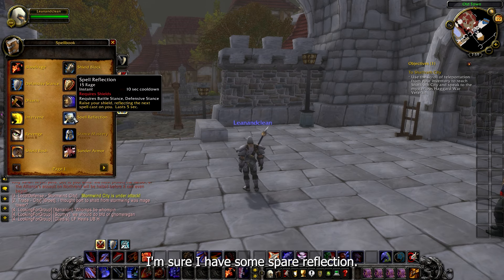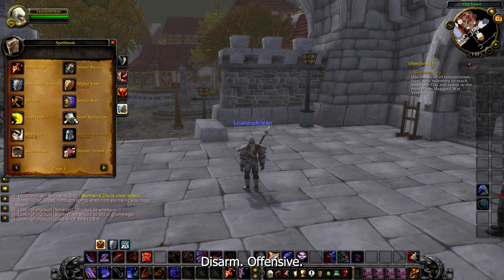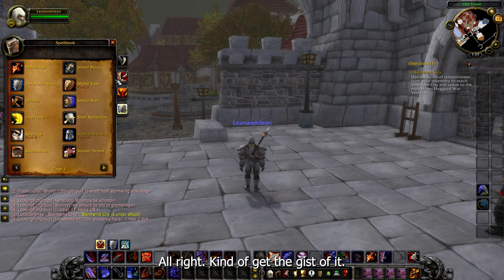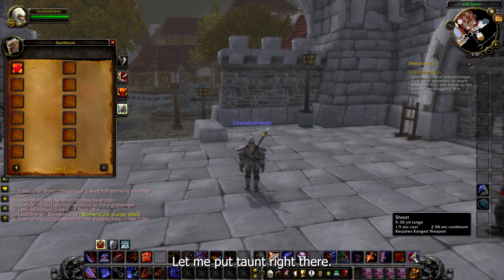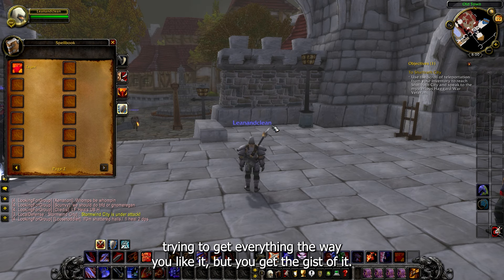It's just putting everything together and figuring out how you like to see your cooldowns. I'm sure I have Spell Reflection — let's move that over here for now. Trying to get everything grouped up. Disarm, offensive and defensive stance, Bloodrage — I have that right here, taking it out of there. Battle Shout goes with my shouts. Go through each of your specs and make sure you have all the abilities you want — Taunt right there.